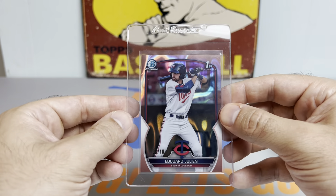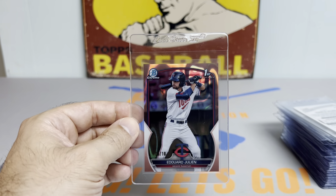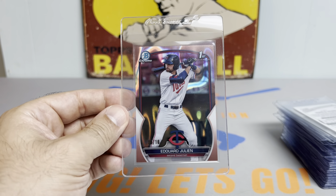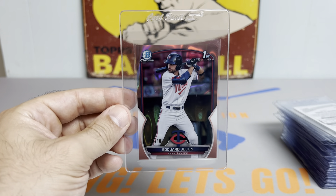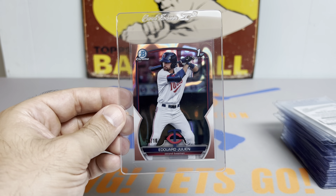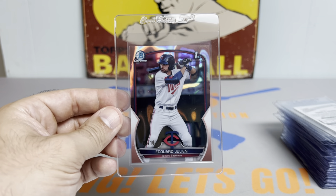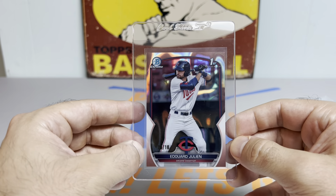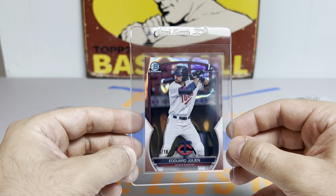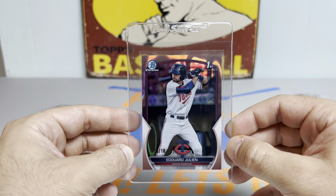We got two more cards here. We got the First Bowman Chrome Edward Julian, the Rose Gold Lava out of 10. Just a beautiful card — it's like a team color match too, and how rare of a pull this is along with a nice first Bowman makes it that much better. I just love this card and it looked great.